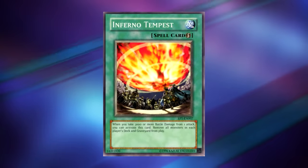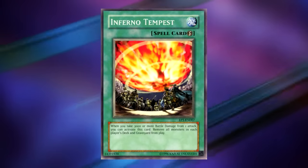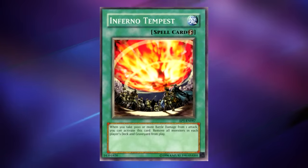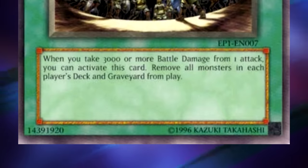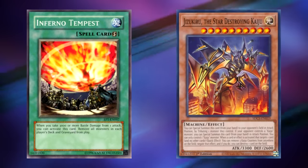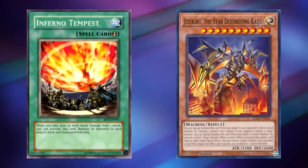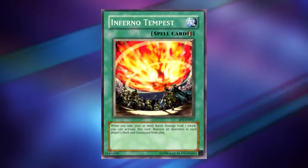Next up, we have Inferno Tempest. While this card didn't really see competitive play, it is a card that a lot of players have tried to make work over the years, and there are videos on YouTube where someone does successfully get this effect to work. Inferno Tempest is a quick play spell that says: when you take 3,000 or more battle damage from one attack, you can activate this card — remove all monsters in each player's deck and graveyard from play. This is usually triggered by giving the opponent a 3,000-plus attack monster and then crashing one of your cards into it. The effect is big and flashy when it resolves, but it's not the most consistent. It's a card that has at least seen experimentation over the years, which is more than I can say for most of the cards in this video.